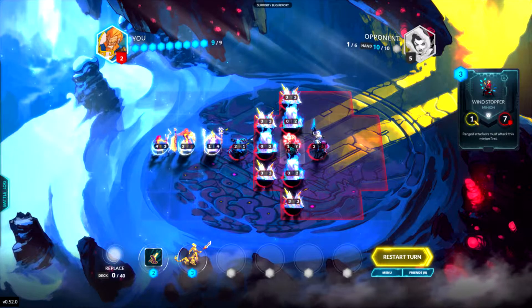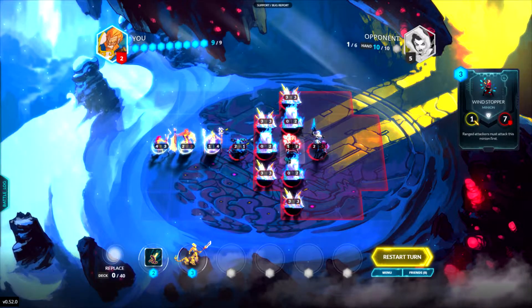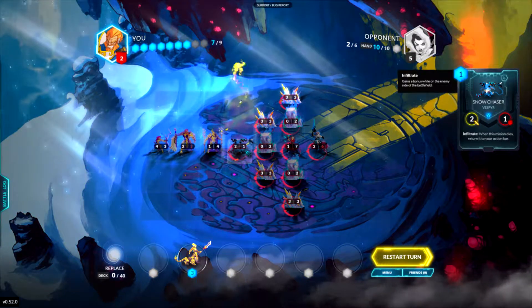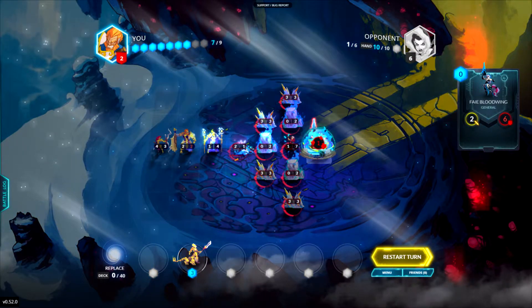So the first thing we have to do is use Martyrdom onto the Snow Chaser. This will kill it and give its one health to the enemy general, putting it up to six — but that still won't be a problem, don't worry.